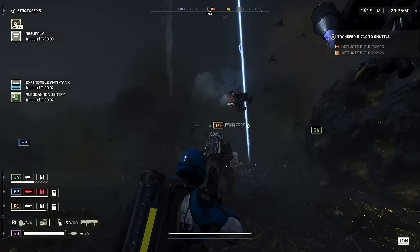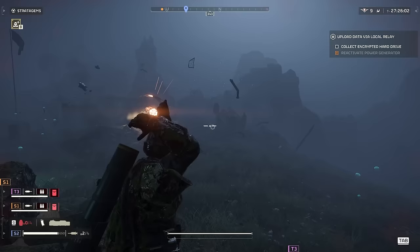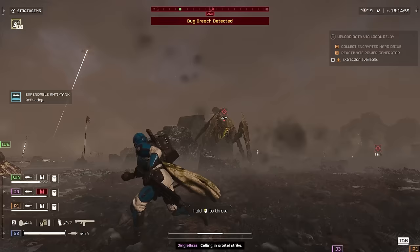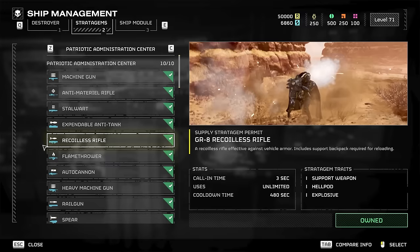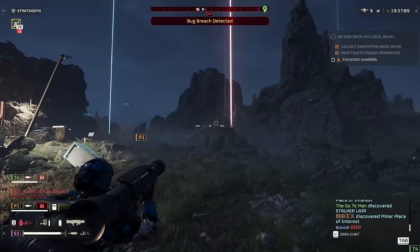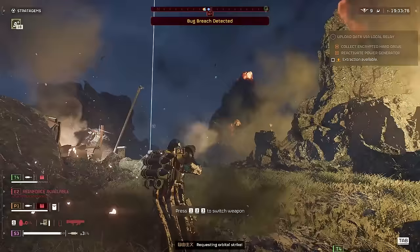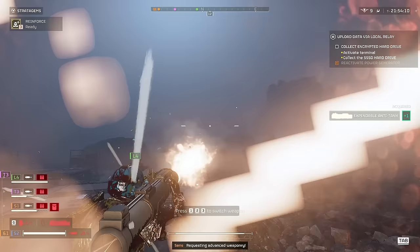Moving on to support weapons — the EATs are very good and I personally take them almost every time against the bugs. Their hilariously fast cooldown and quick use means you can pop chargers and bile titans all day. They don't need a backpack and do the same damage as a recoilless rifle, enough to kill a charger in one shot to the head. If you prefer the larger ammo pool of the recoilless rifle, that's alright too, just get ready to play around the slow reloads. You can team reload of course, but in a frantic battle where you're surrounded and chased by enemies, that's not really going to happen. Compare that to the EAT, which you can pick up, fire, discard, and immediately use another one — making sudden heavy encounters a lot more manageable.